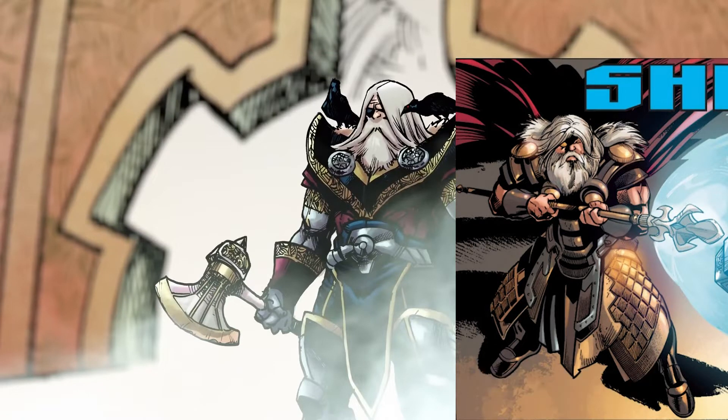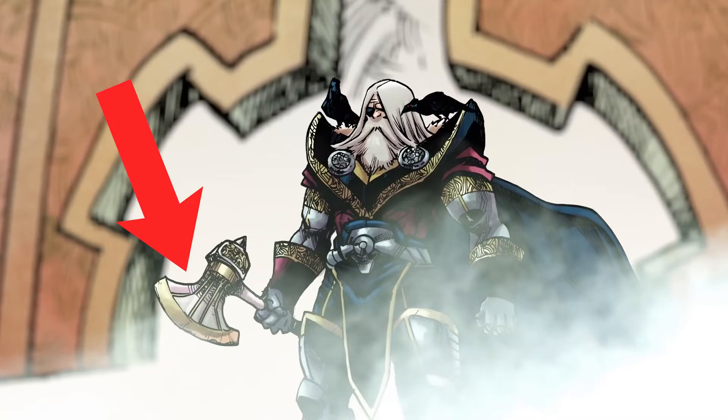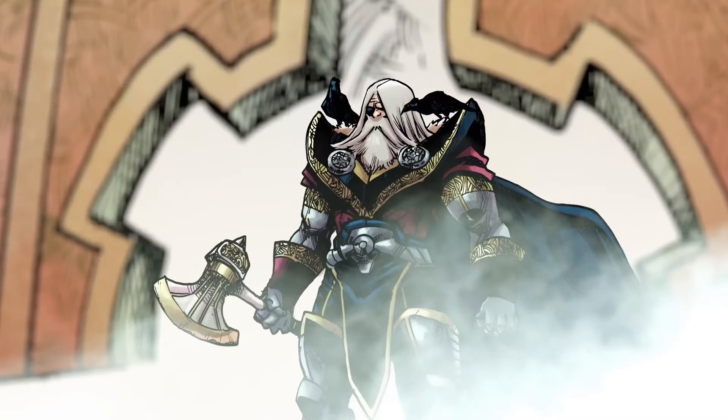We see a cool-looking axe wielded by Odin, which appears to be original to the game — Odin is more typically known to use a three-pronged spear called Gungnir, or the Spear of Heaven. Could this be a weapon we might see Thor or Jane wield as a new skin in the future? Only time will tell.